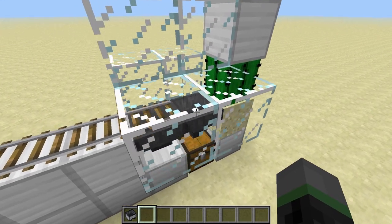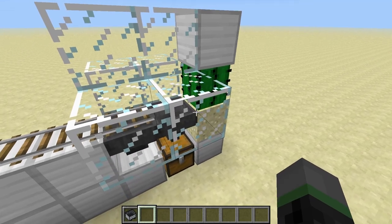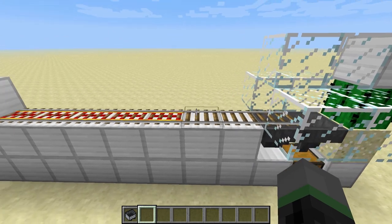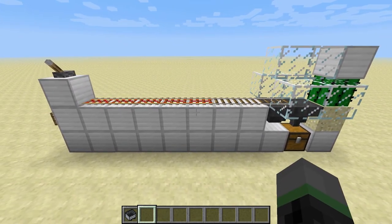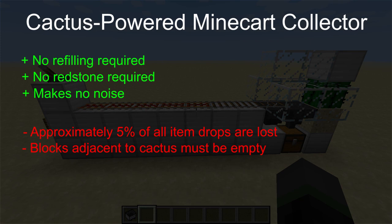Also, the item drops, because it's a random direction, they can also fly into the cactus. And unfortunately, when that happens, the drop gets destroyed. It only happens occasionally, about 5% of the time from my testing, and I haven't found a surefire way of preventing it from happening, so for now we'll have to just deal with it. To reiterate, the advantages of this system is that there's no refilling or maintenance required, and also there's no redstone involved. It's also a silent operating system, so it doesn't create any noise apart from the minecart running into the cactus. The disadvantages are that about 5% of all item drops are lost, and also you can't place any actual blocks adjacent to the cactus — these blocks have to be air. So this might become a slight problem when you're trying to put this collector into a tight space.